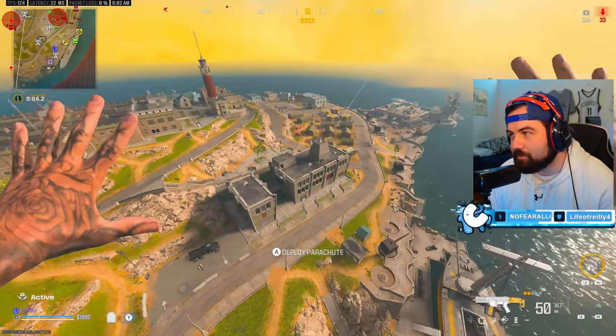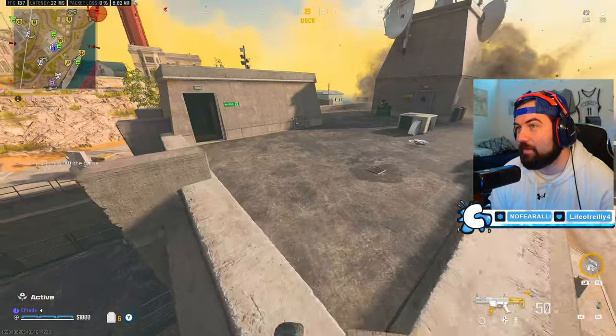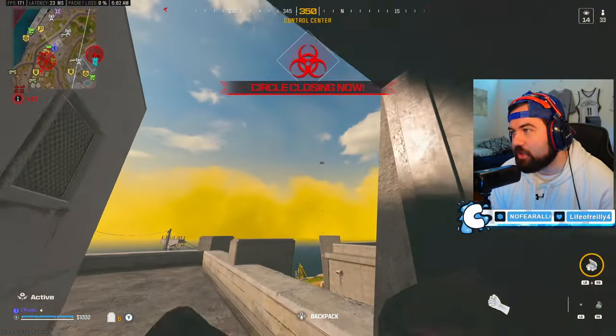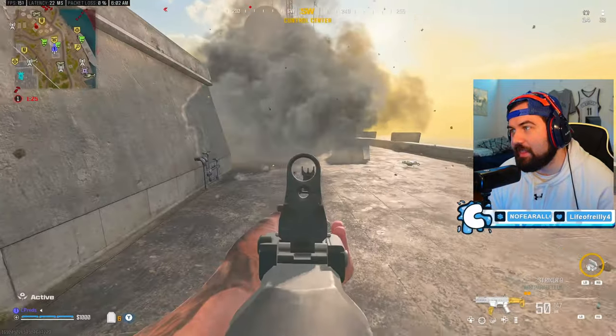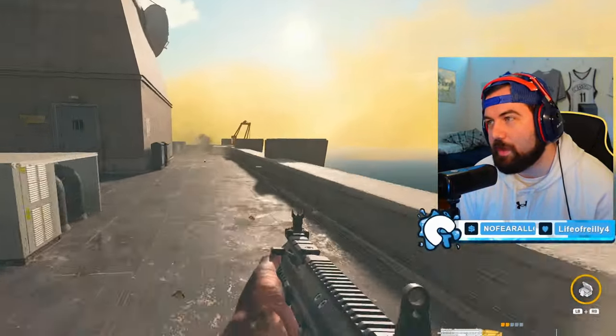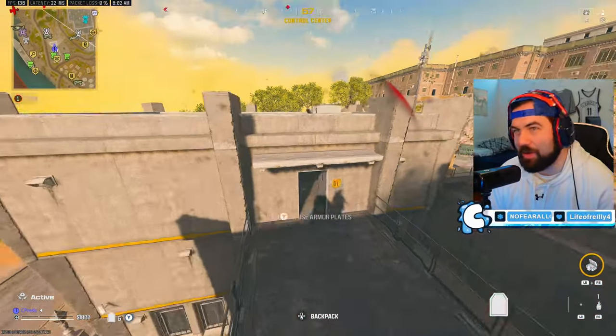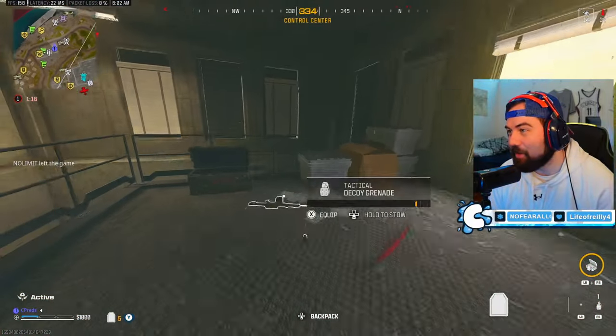Our next one is something we can't do right now, because had we had Mountaineer you can actually go off of this zip and land here with no fall damage. So we'll have to get Mountaineer to actually show you this.